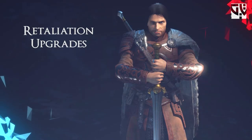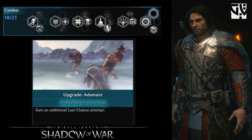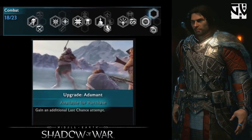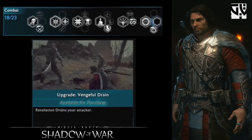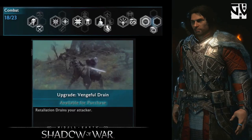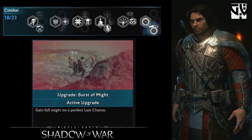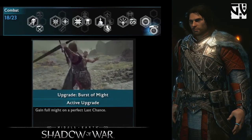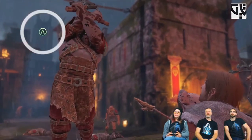There are three Retaliation upgrades new to Shadow of War. The first is Adamant — you get an additional extra last chance, which is useful when fighting tough enemies. The next is Vengeful Drain — you can drain the attacker, gain health back, and dominate them going back into combat. The last is Burst of Might — you gain full might on a perfect last chance counter. The 'perfect' portion is only that white area visible in the indicator; if you miss it you're in trouble.